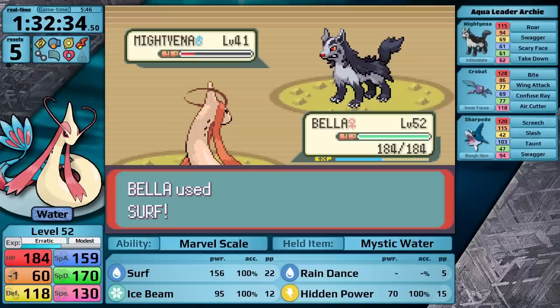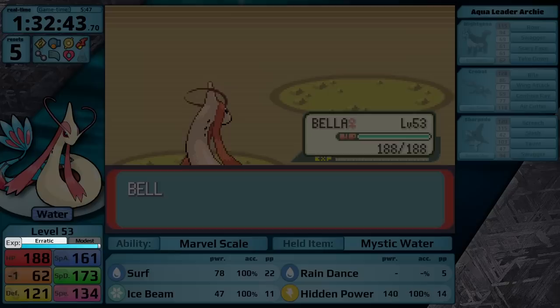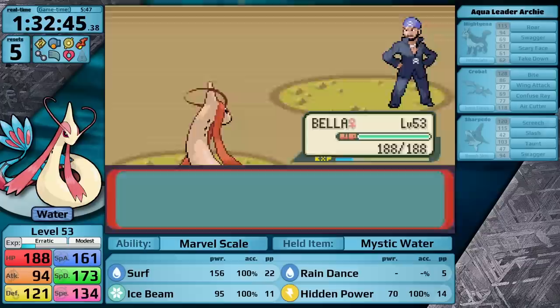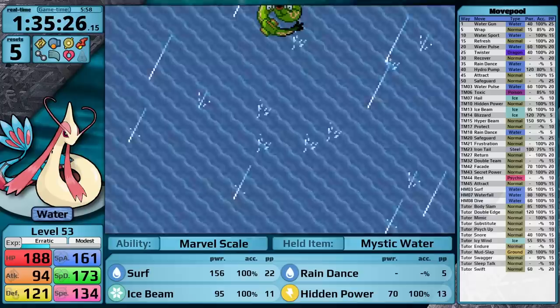It's time for some plot. I have to face Archie here in Kyogre's Lair. Surf one-hits the Mightyena, next is Crobat — Ice Beam gets the one-hit — and now it's time for the Sharpedo. I go for Hidden Power Electric and finish it off. I just want to bring your attention to how much my experience bar is filling up from every Pokemon I defeat. The Erratic growth rate is really an advantage now, and our time is very good. When Rayquaza comes to save the day, I'm around 1 hour and 35 minutes of time played. I think there is the real potential for Milotic to clock in with one of the best times I've got so far in Emerald.